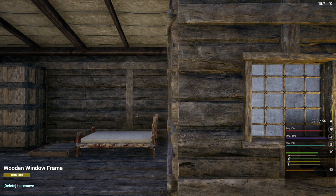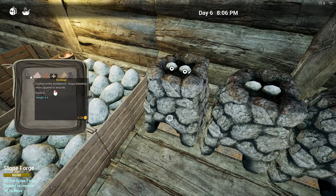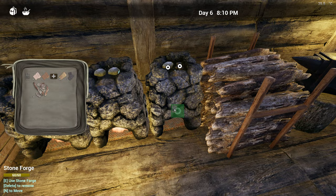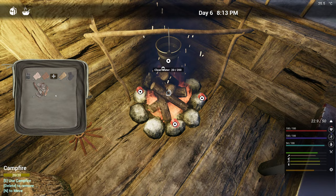We'll wait for our health to come back and then I'm going to put the forges on and get some work done on those ingots we need. By the way, every time I log in, I'm underground — actually under the foundations. So I'm going to have to start logging off outside in a safe place, behind a barrier. I don't know why it keeps happening.